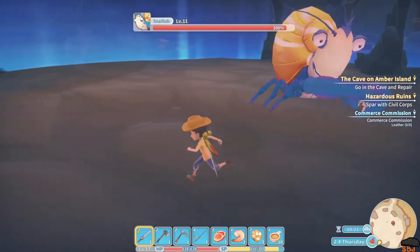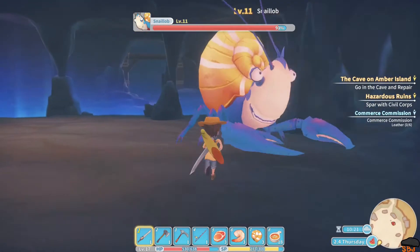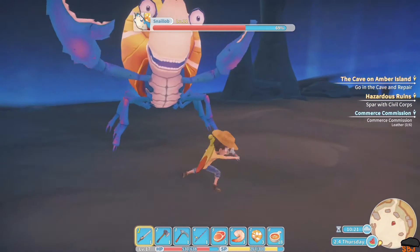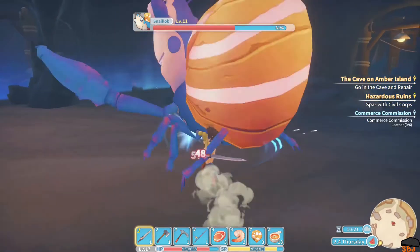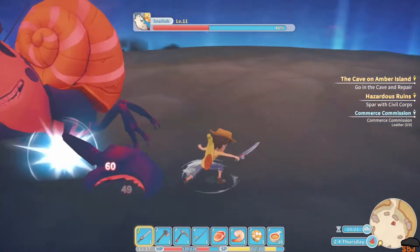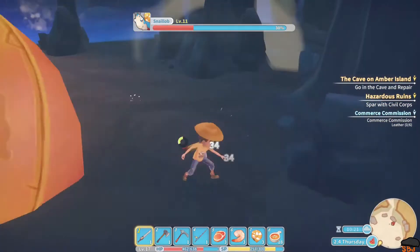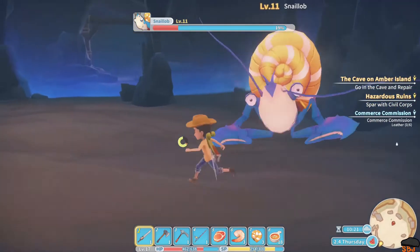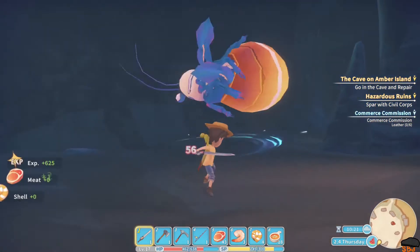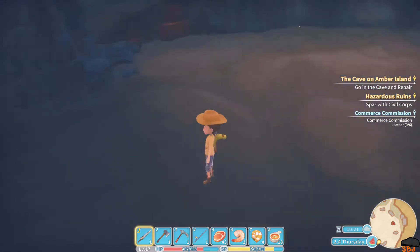That's fine. Let's fight Snail Lob. Ow ow ow. Just dodge and weave, dodge and weave. If we could beat Higgins, we could beat Snail Lob. Oh, that one's hard to dodge, but his frontal thrust and his side claw snaps are pretty easy to dodge. We got a bloodstone!